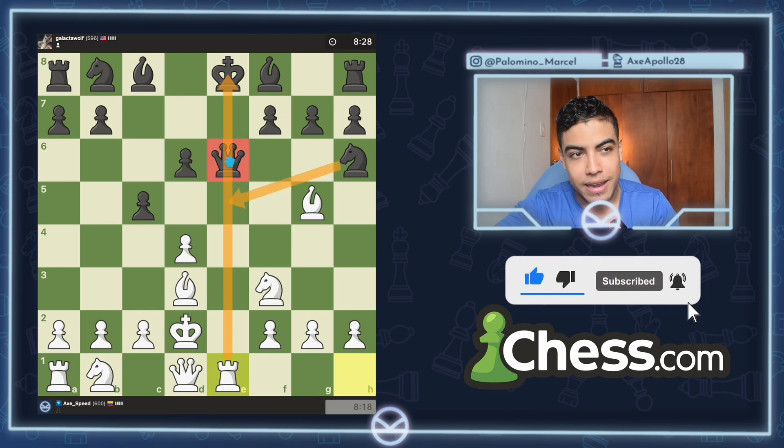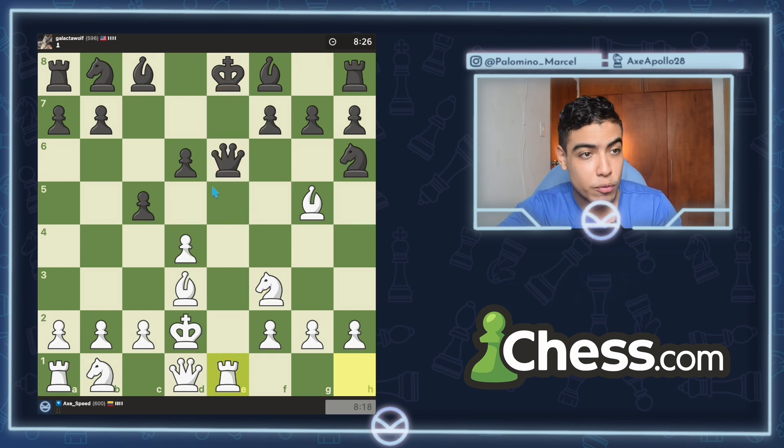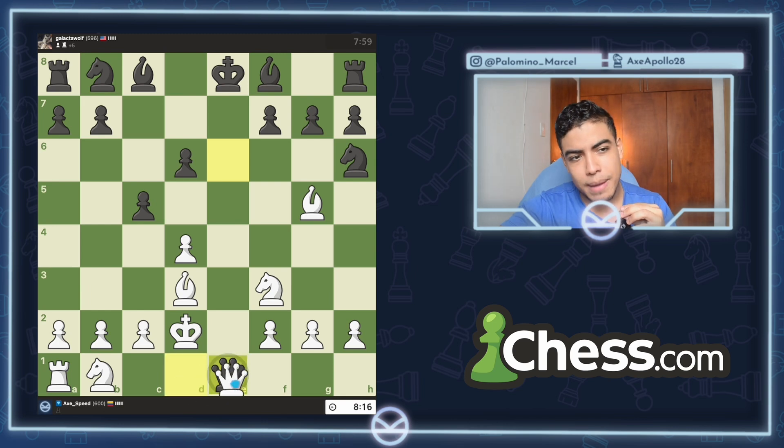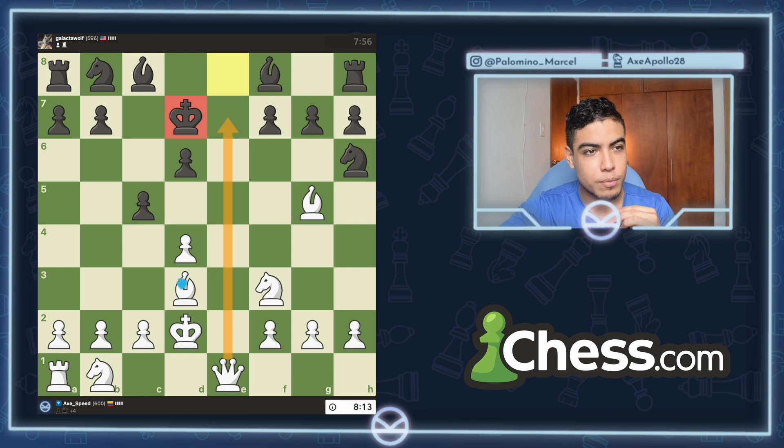You can't put anything in front of the queen to defend it, so the queen is gonna fall on the next move. Let's see if he takes the rook or moves the queen somewhere. He takes the rook. Let's take back with the queen — that is a check again. If you cover with the bishop, that is checkmate. Of course, he has to move the king.